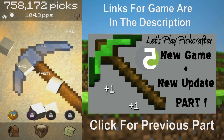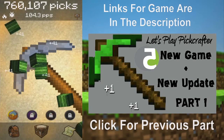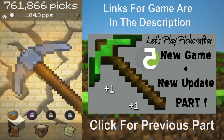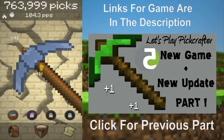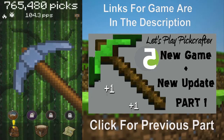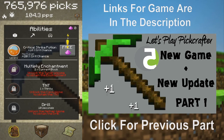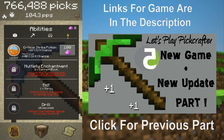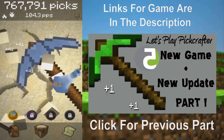There might be people in the comments suggesting the time-skip cheat to get more picks per second, but I cannot endorse that. We just used our ability for the first time — you get a free upgrade. Now it does 20% crit chance instead of just 10%.